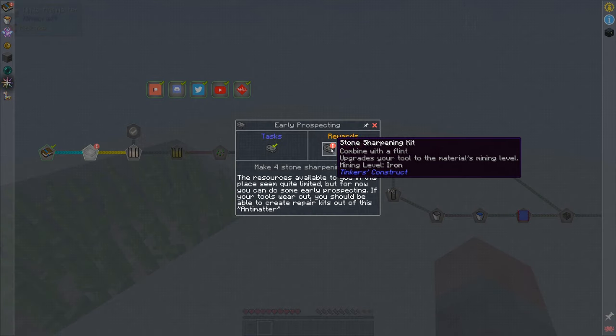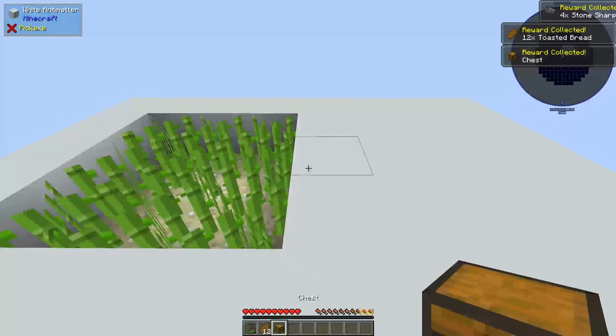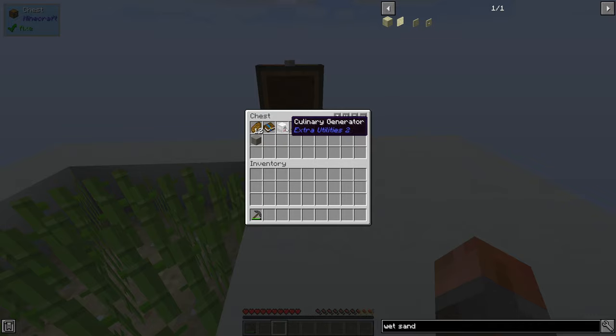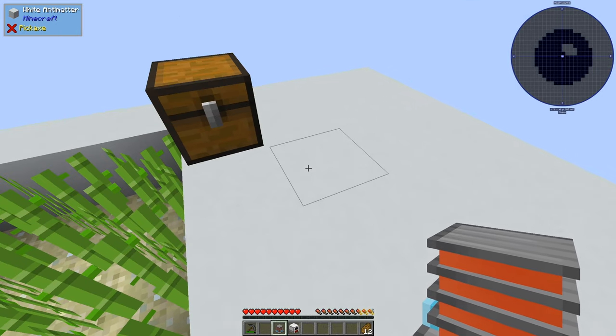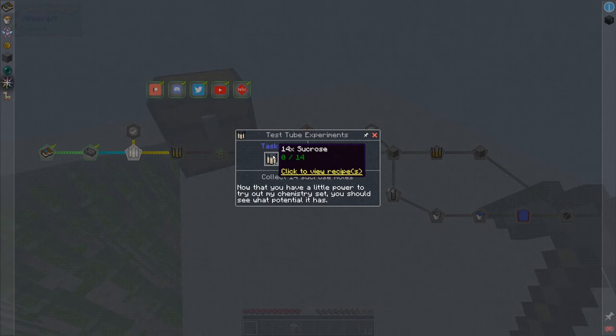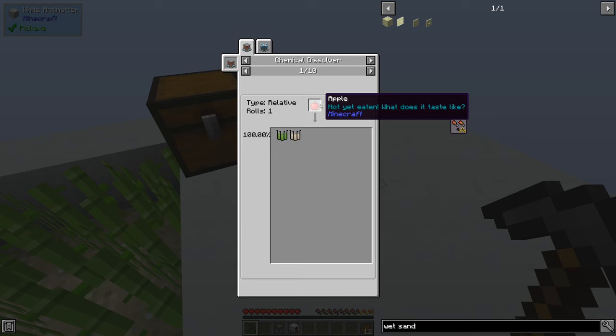We get some more stone sharpening kits, some toasted bread, and a chest. The chest is going down. This chemical reactor requires 100 FE per tick and a culinary generator, and of course we can use our toasted bread as the culinary fuel. We've got a quest that then says it wants us to make 14 sucrose. Sucrose is something you can get from cellulose - well, you get cellulose or sucrose from apples, but there's other stuff as well.